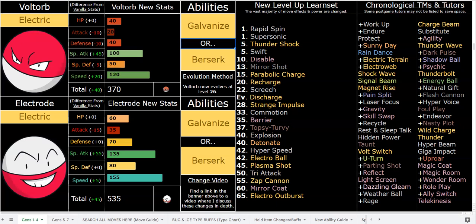Detonate is also pretty cool — it will always burn the opponent and it's 250 base power, fire type. Overall though, Electrode is the GOAT. Great coverage; he doesn't have nothing too crazy but he's got all that he needs.